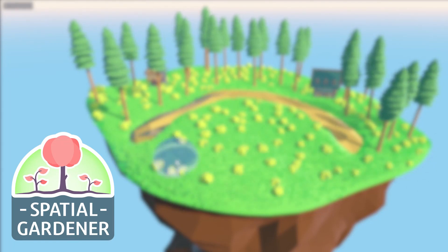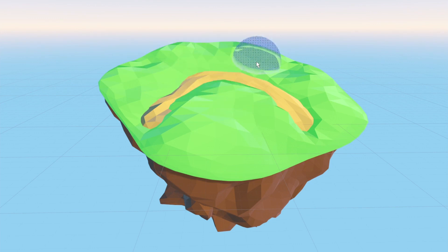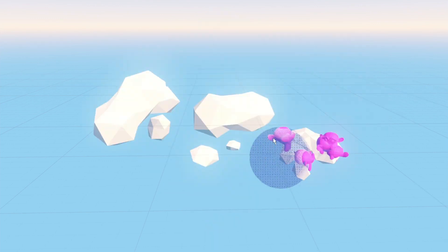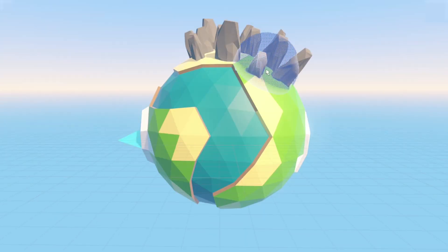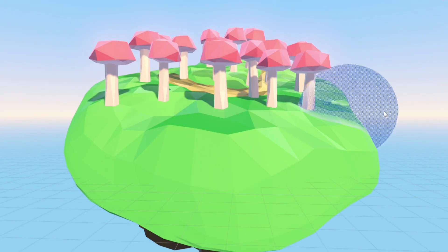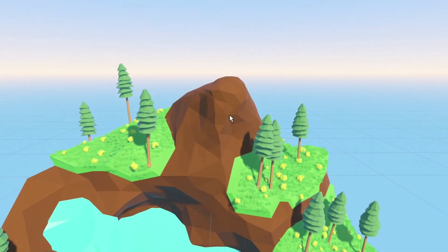This is Spatial Gardener for Godot, a plugin that allows you to paint trees, rocks, props, and default Blender monkeys on any 3D surface that you like. Paint dense or paint sparse, upwards or upside down. Play it big or play it small, or both at the same time. Or you can place them manually if you like.